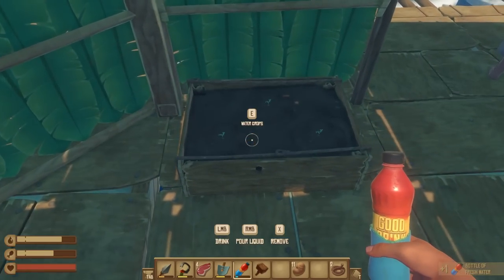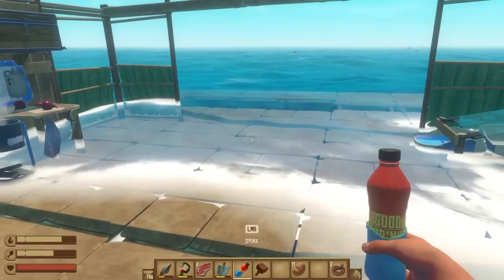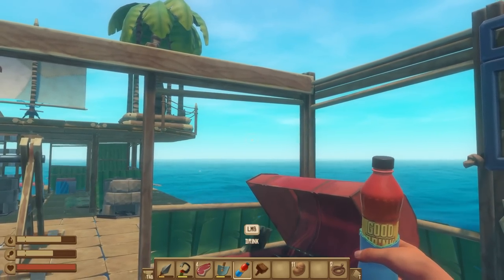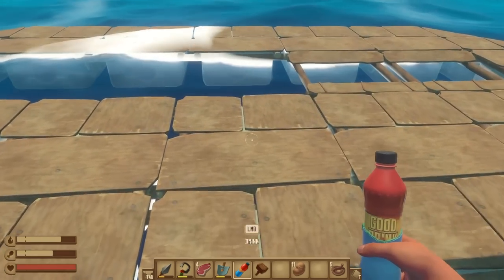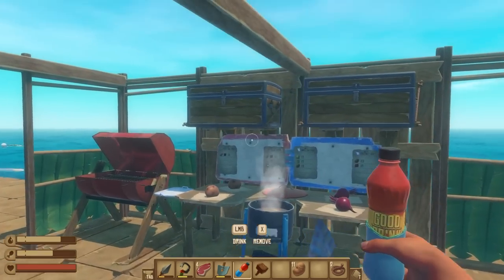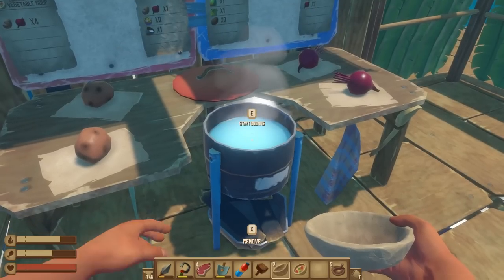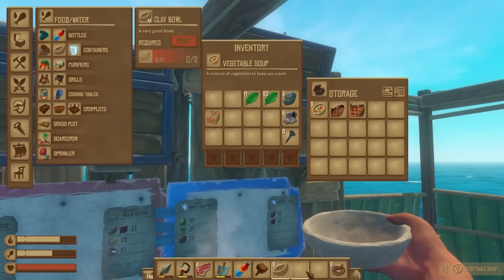The resident fisher approves of having somewhere to put their fish. Maybe just outside here could be for fish — or do you want it inside the kitchen? Maybe you can fish from the rear of the raft. I could put one there for fish then. Vegetable soup — start cooking — popping another vegetable soup in there.